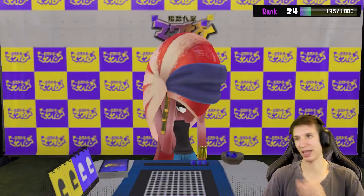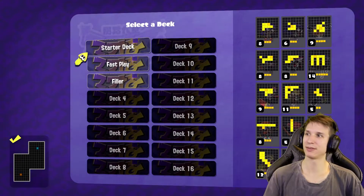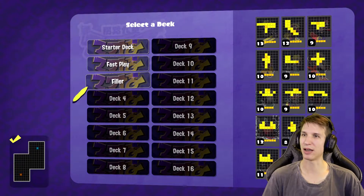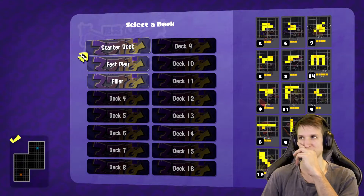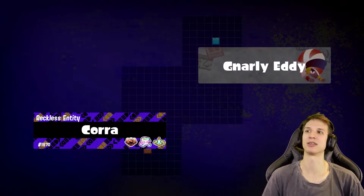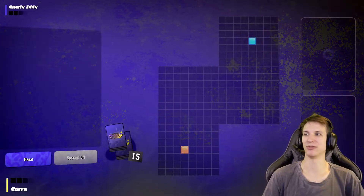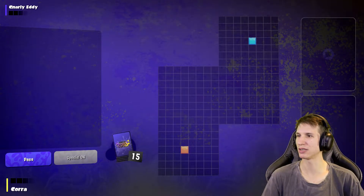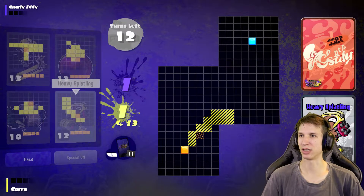My overall recommendation — just try to take the turf away as fast as possible, because that definitely gives you an edge in the long run. I'm sorry Sheldon, it just happens, it happened a few times before as well. Let's go, Gnarly Eddie! I'm gonna go... If I wanna win again, fast play filler would be good, I just need to get a little bit better with it. I think Gnarly Eddie was one of the more aggressive ones.